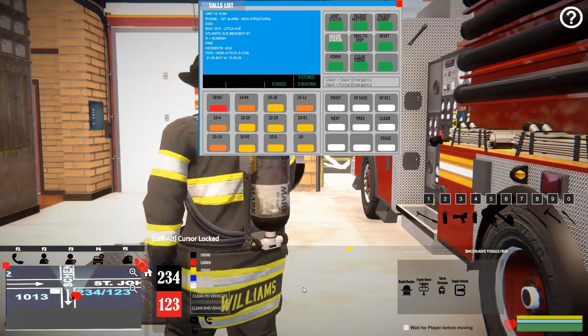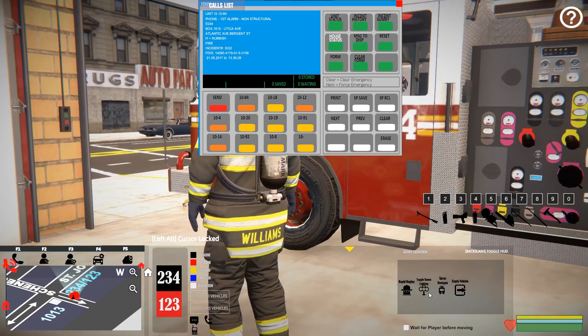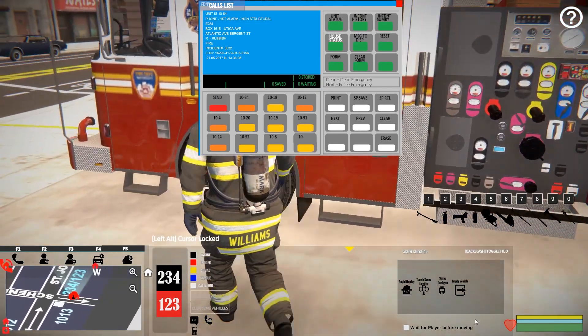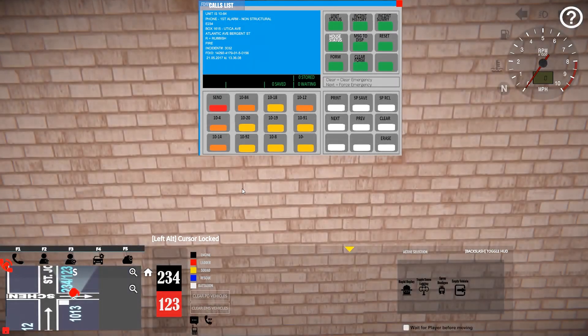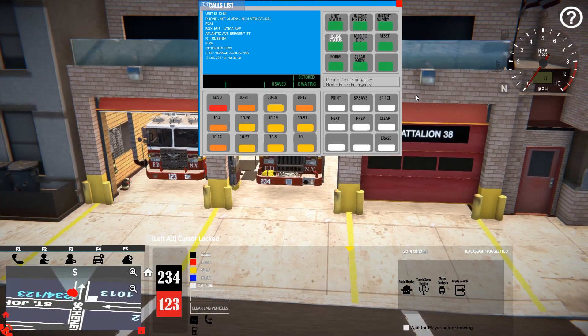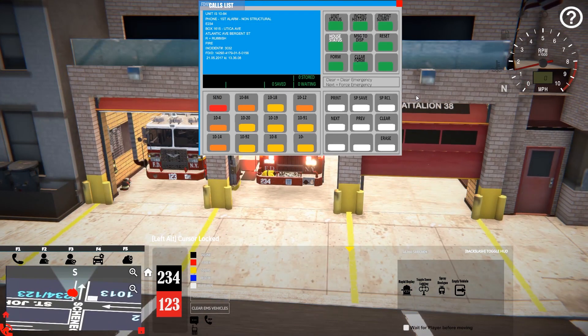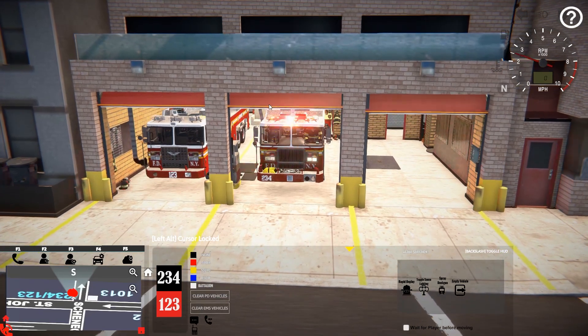Alright, that would be us — another call. It's going to be a trash fire. I don't think we've done any of these before in the game. We're rolling to a trash fire on Atlantic Avenue and Bergen Street — just Engine 234 — so we'll definitely run lights and siren for this one. Alright, get the parking brake off and go!